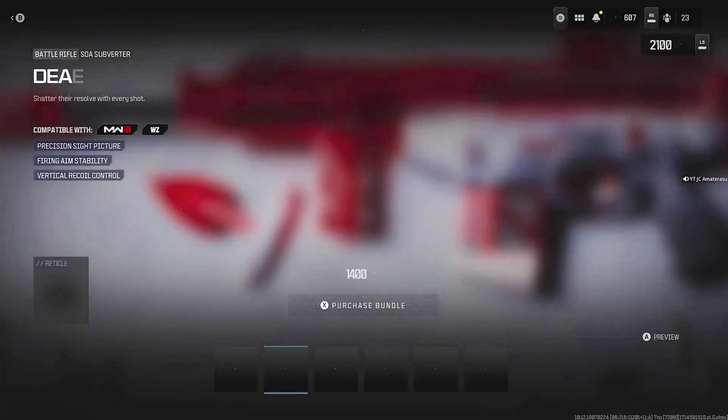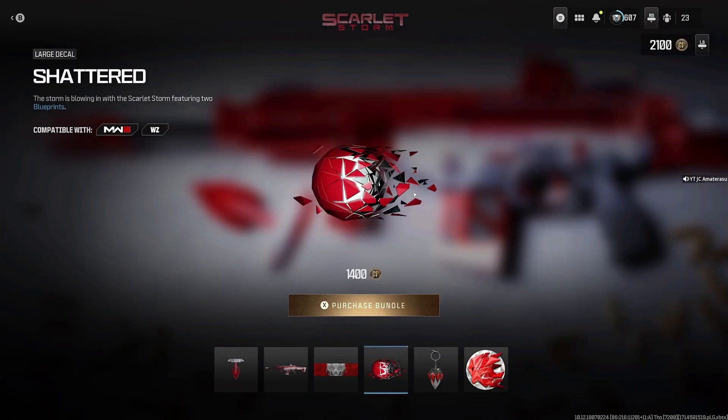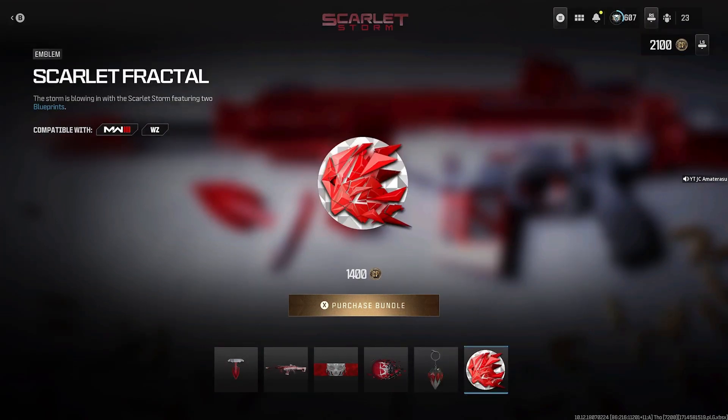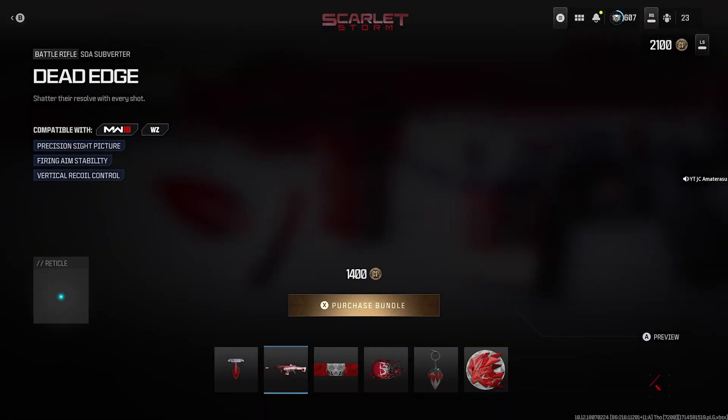Four attachments — not built crazy but it's built alright. Then we get the Bottle Lit Up calling card, it's a pretty calling card. We get the Shattered Large decal after that, the Rock Candy weapon charm, and last we get the Scarlet Fractal emblem.